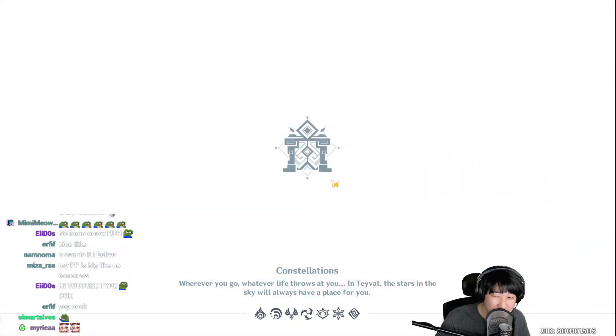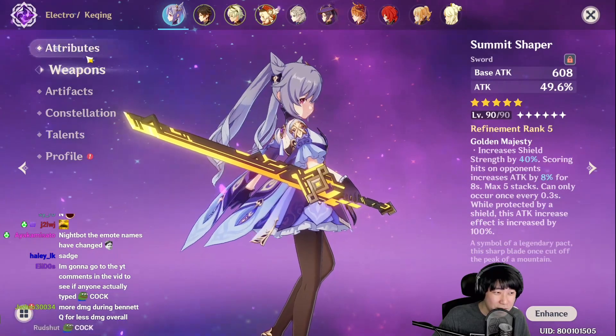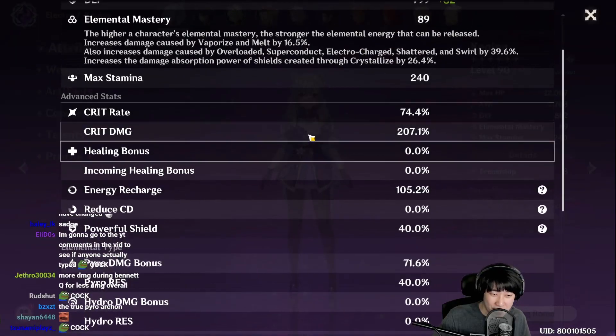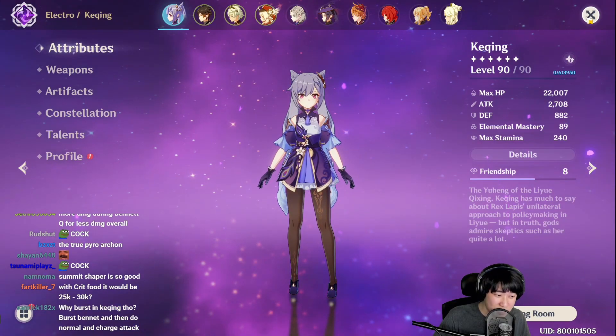So 20k, 22k — not much of a difference, but that was nice. She was using Thrilling Tales of Dragon Slayers. The amount of extra damage gained is not so much because of the critical damage and critical rate she already has, and her Pyro Damage Bonus is already high enough. So there's that.